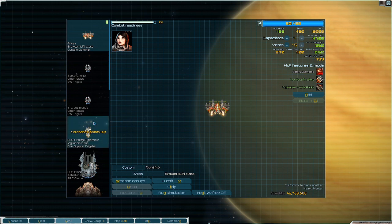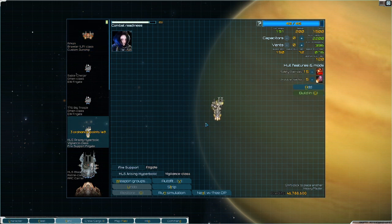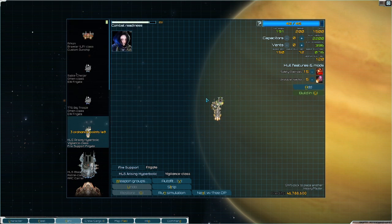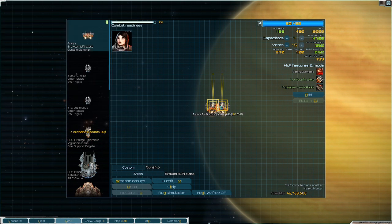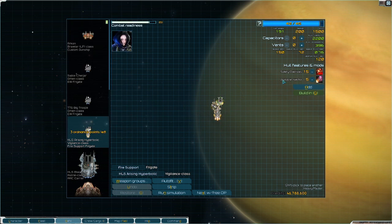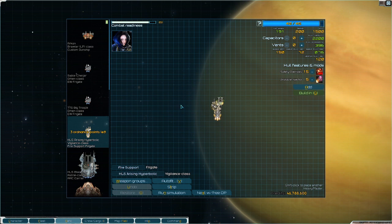Now I want to give a shout out to the Vigilance. The Vigilance is a frigate — it only has two weapon slots, but those weapon slots both happen to be mediums. So you get a lot of power on a frigate. The reason why the Brawler is so good is because it gets access to two medium slots in ballistics. The Vigilance gets a ballistic slot and then a missile slot. The way I like to build it — this is in the very early game, when I have like six ships total in my fleet — is with Safety Overrides and Unstable Injector.